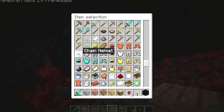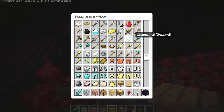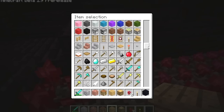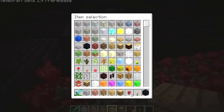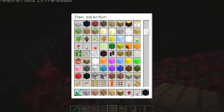I think chainmail was there before but not integrated, and I don't think it gets integrated now. As this is a pre-release I think more things will come. Nether brick fence, brick fence, nether brick — looks very nice.